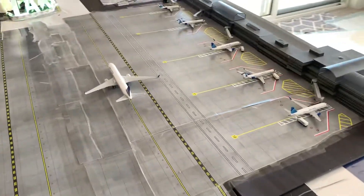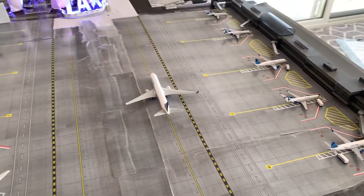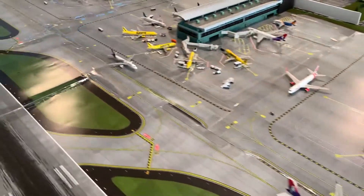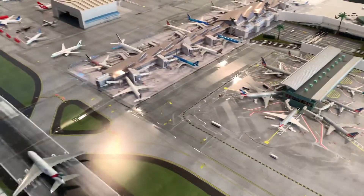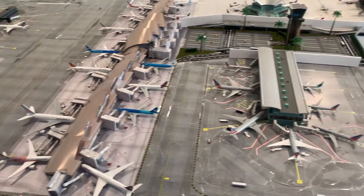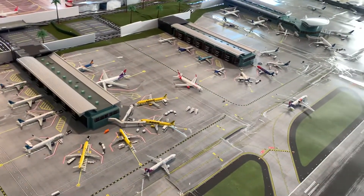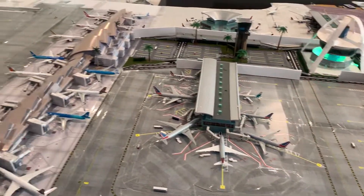The newest addition here is the smaller United terminal that is at LAX Airport. Thanks for watching the newest LAX Airport update here from PMV Model Airport. I'll see you guys when it's more done and with some airplane updates — see you next time!